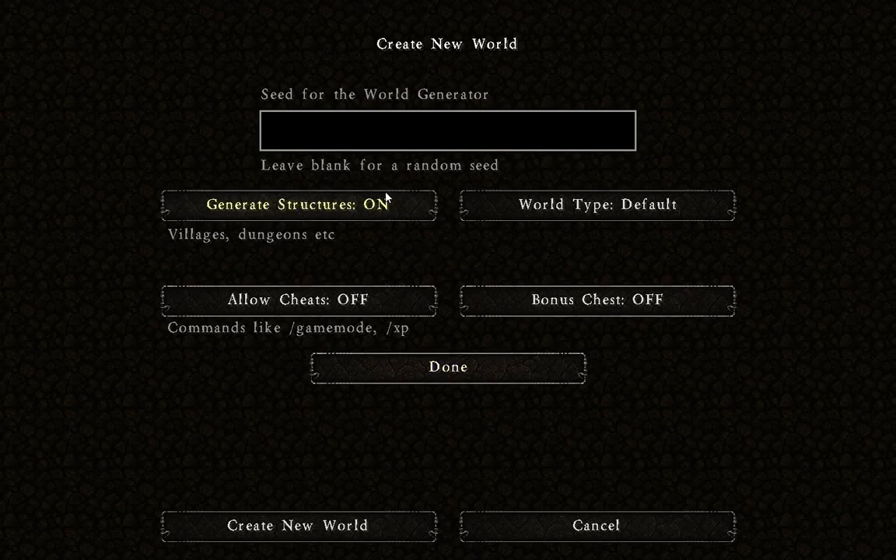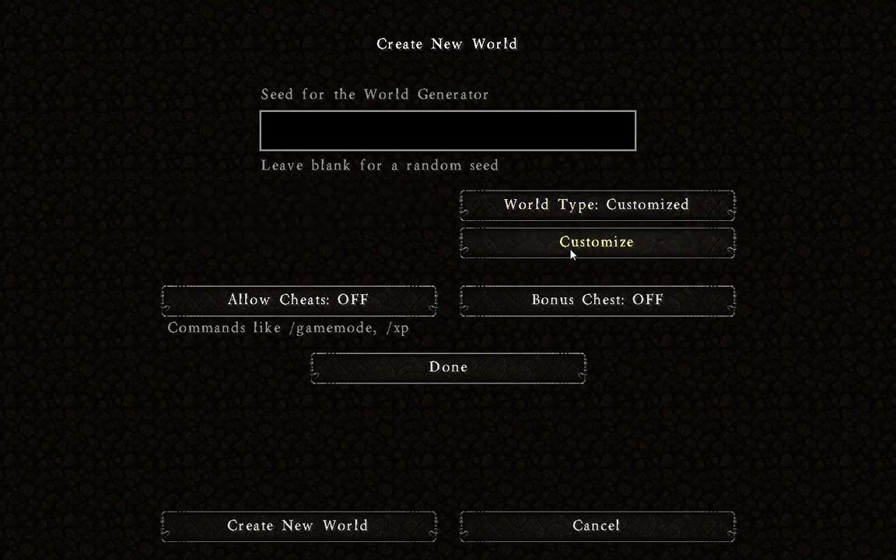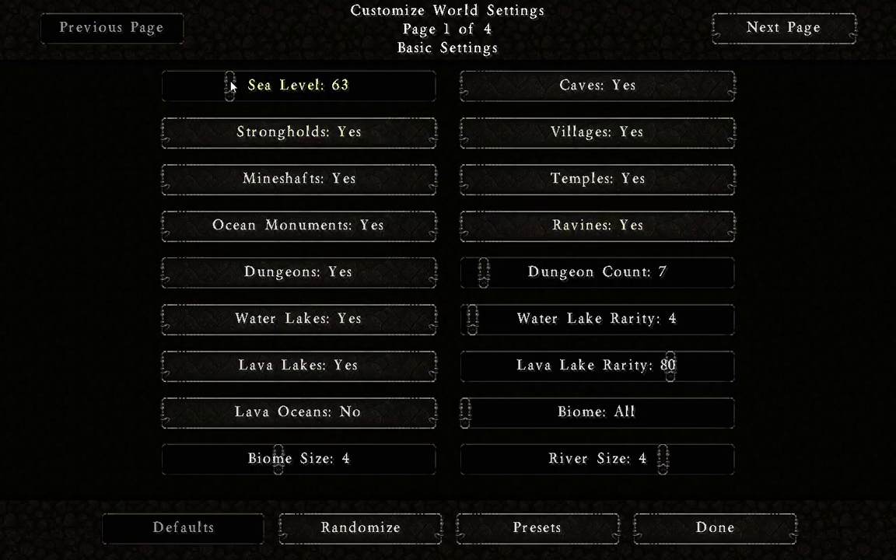Let's look at some more options here. I don't want any structures. I think what I'm going to do is lower the sea level down to 20. I don't know what the strongholds are. Mine shafts - yes. Ocean monuments - no. Dungeons - yes. Water lakes - yes. Lava lakes - yes. No lava oceans. We're going to go for the biggest size.